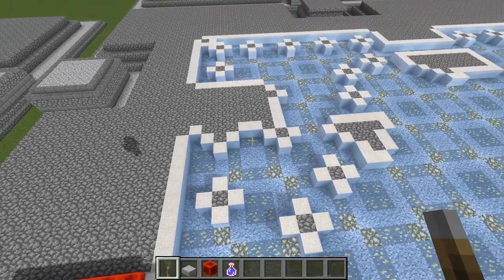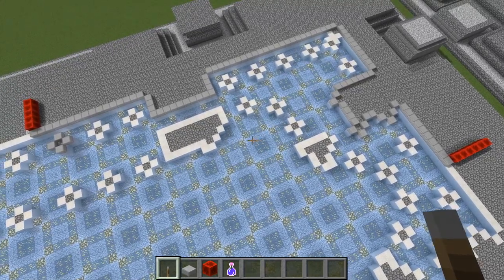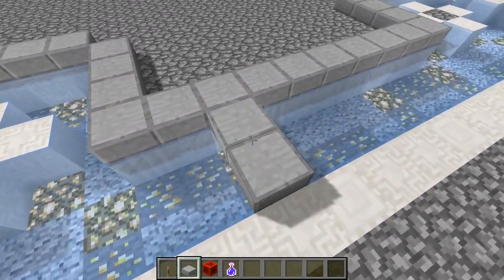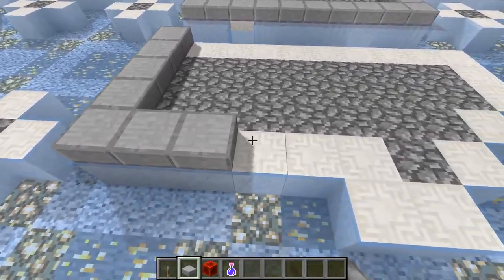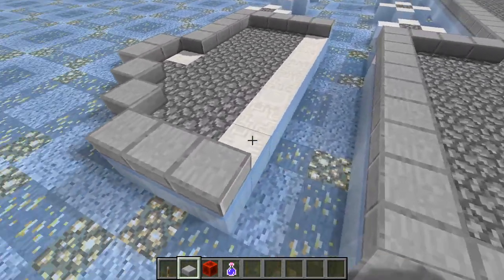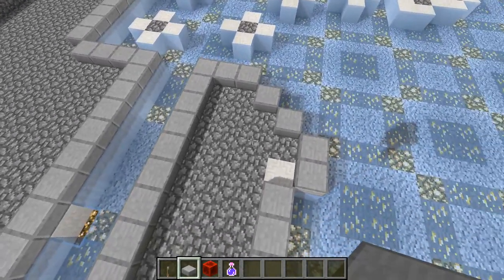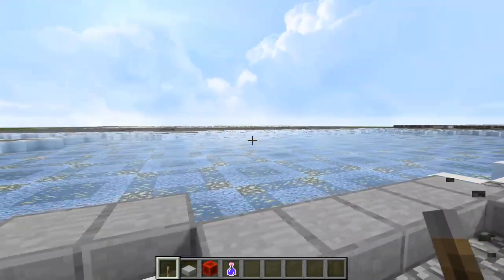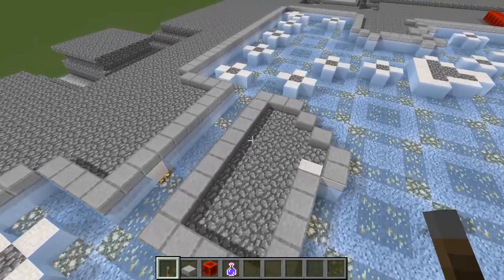Just carry that across and do the entire pattern that we did over here. On the interior, directly two blocks across from this passageway, it's going to be five blocks there, then four, then two, a diagonal of two, three, and then one through eight. Four right there. These are the main piers that the four arches sit on to support the dome and pretty much the entire structure — they're very important, that's why they're extra thick.